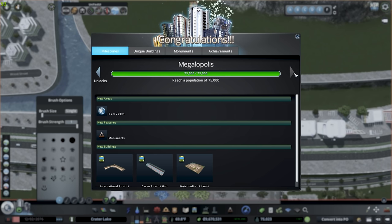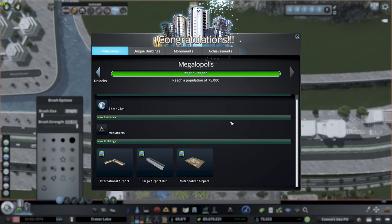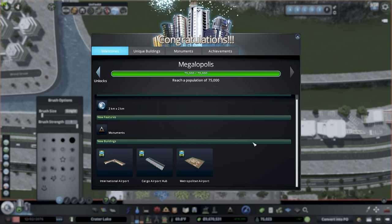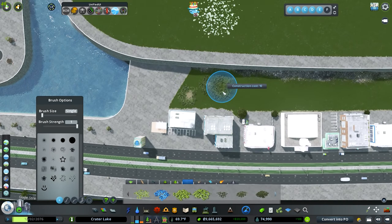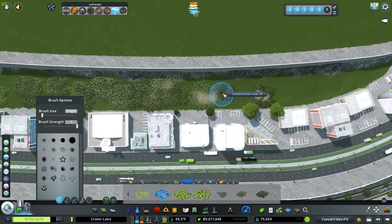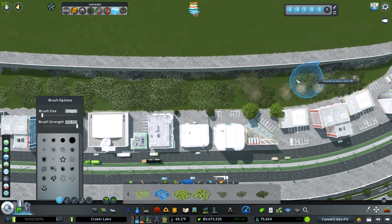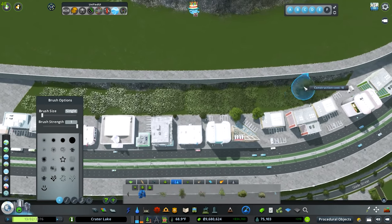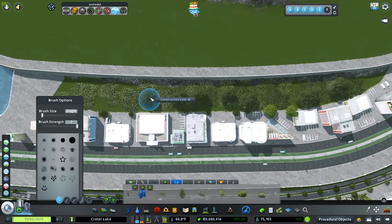We just hit Megalopolis — 75,000 population! I didn't really think we were going to hit that today, but the new residential pushed us over. We've now hit all achievements, unlocked our last map tile, can use all 81 tiles, and unlocked monuments and the remaining airports — though with the Airports DLC out now, I don't know if we'll use those. I had completely lost track of how close we were, so it's really nice to finally hit that last achievement.